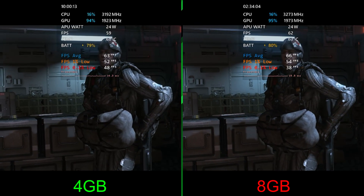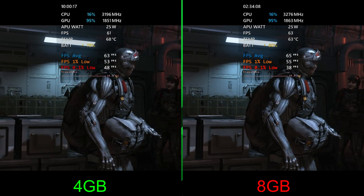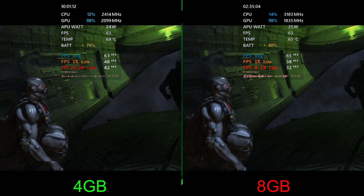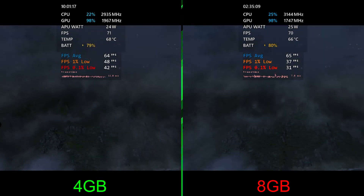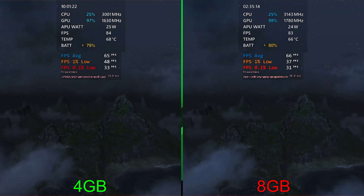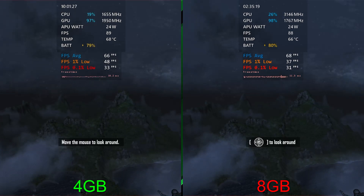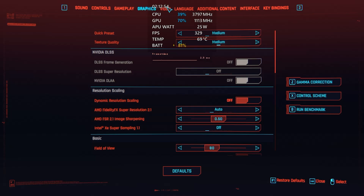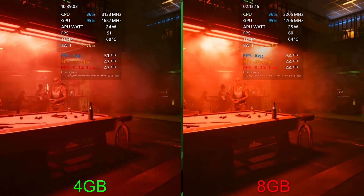The charts are pretty close. We have a slightly higher 0.1% on the left. Right now we're definitely getting more stuttering on the right with 8 gigs for whatever reason — bigger stutters — and the averages reflect that. For the 1% low it's 37 on the right versus 48 on the left. However, the 0.1% are pretty close and the actual average itself is 2 fps higher on the right.